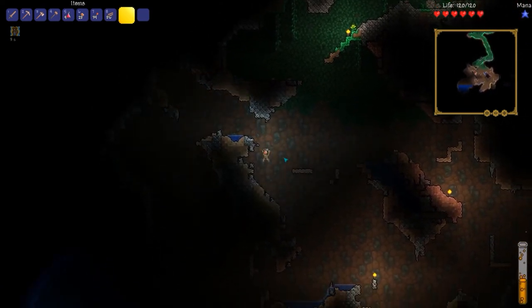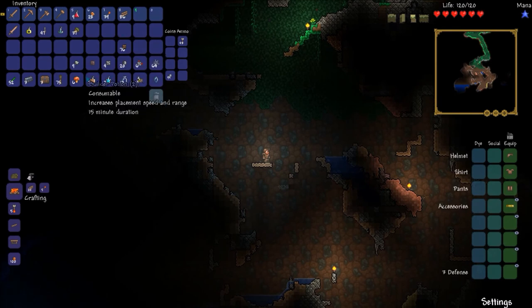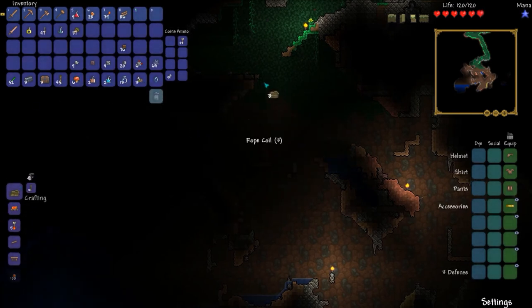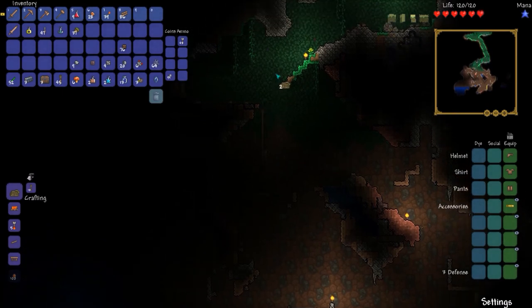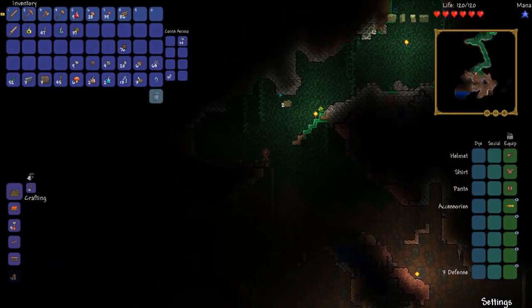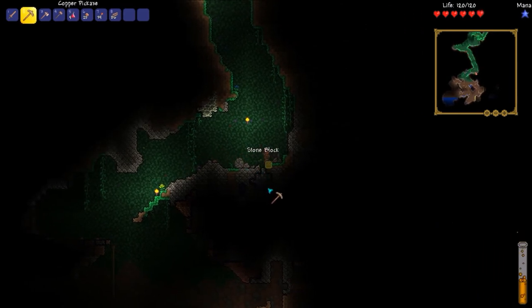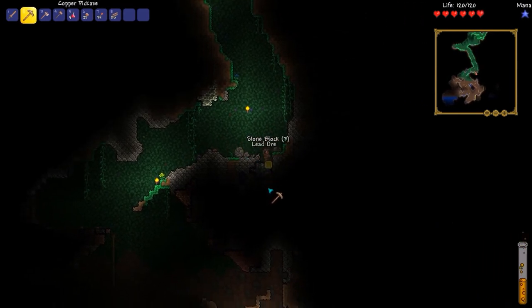Looks like this cave is a dead end. To attach to a rope you can just jump up and as long as you're holding up it will work.